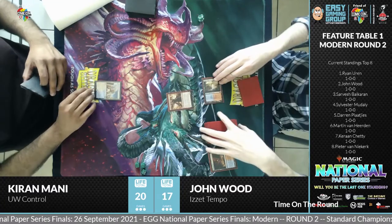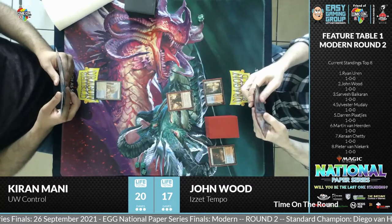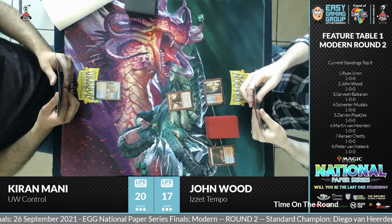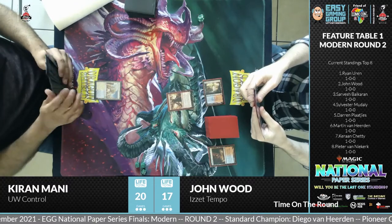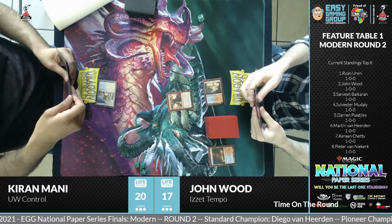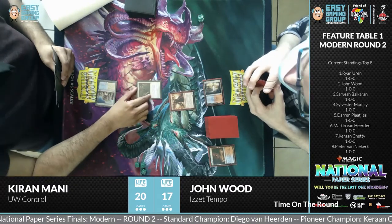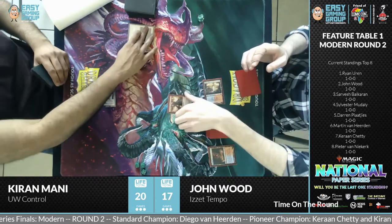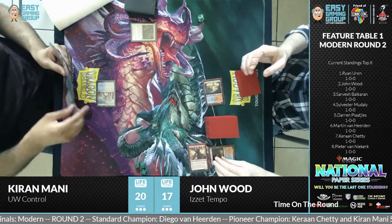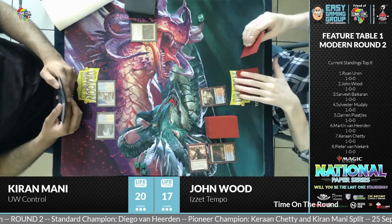Dragon Mage Channeler — good start for John. The nice thing about the Dragon Rage Channeler is its design... and already Kiran's getting rid of it with a Prismatic Ending. Very popular card in modern — we looked through the lists and this popped up quite a lot. It's very cheap creature removal, very effective, as it can target anything — not just creature cards.